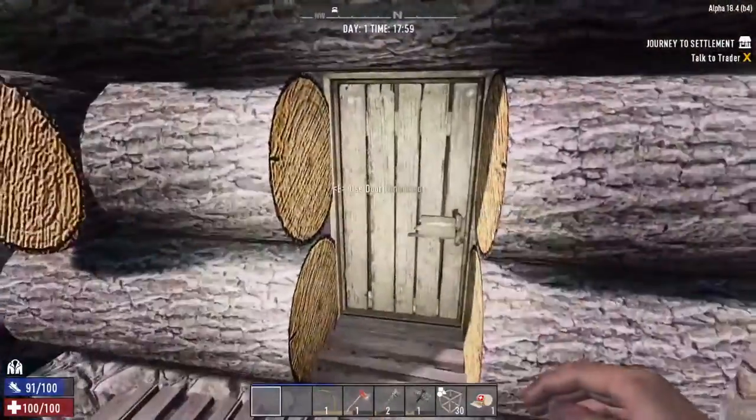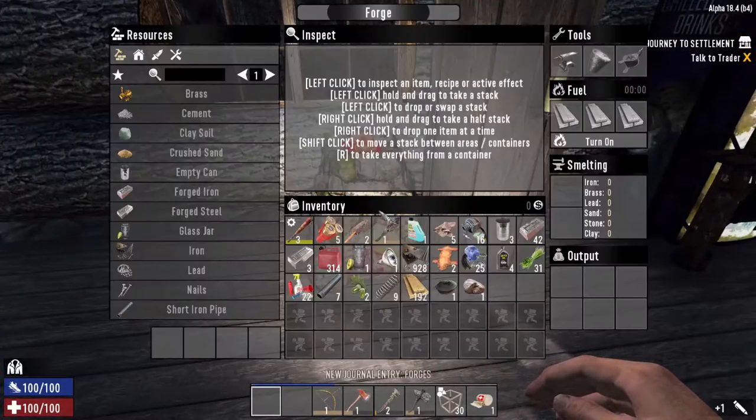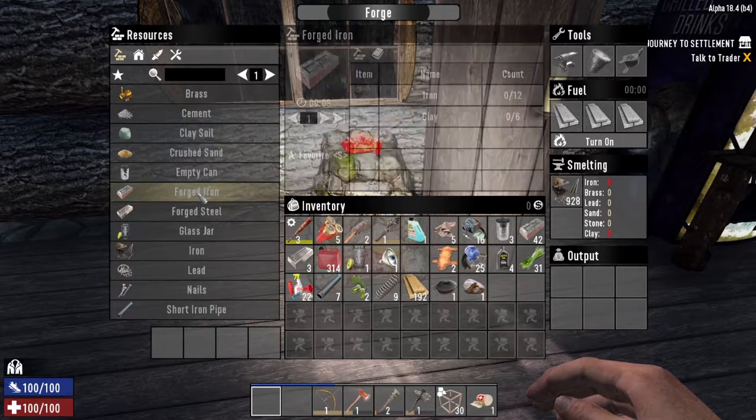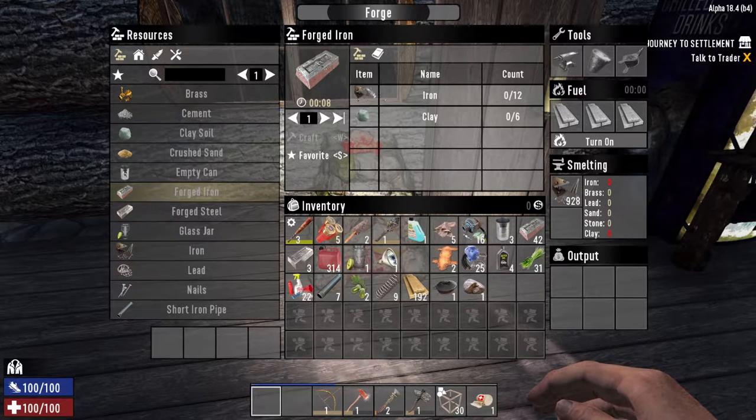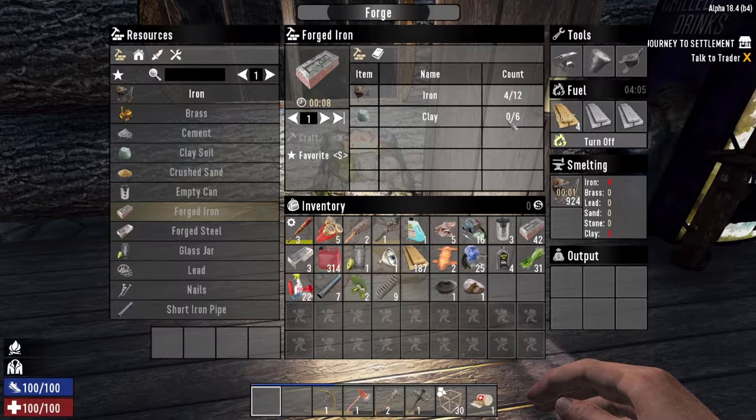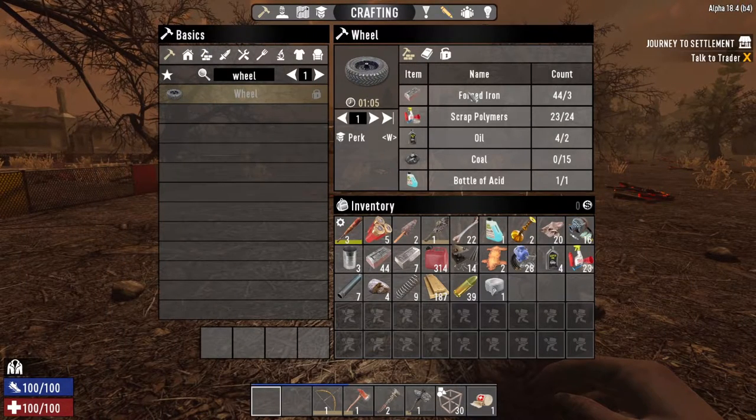Here we have another trader. The easiest way to make forged iron is if your forge works — you put scrap iron and a bit of clay soil in, and you can make forged iron. Each piece of forged iron takes 12 bits of iron to be smelted in and six bits of clay, which you can dig up anywhere in the world. You can see how fast this goes up — even with no extra tools you can make forged iron very quickly and get what you need for your bike in no time.